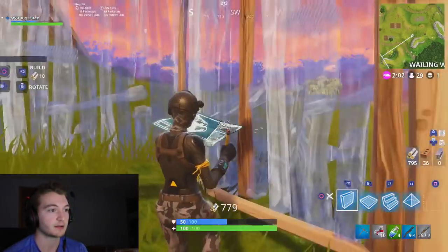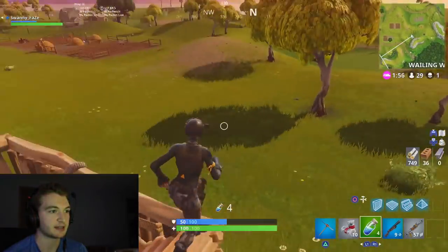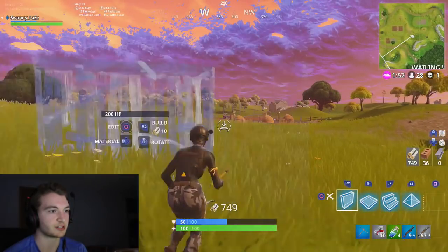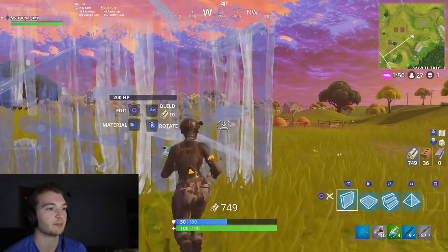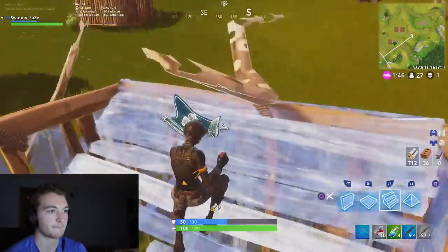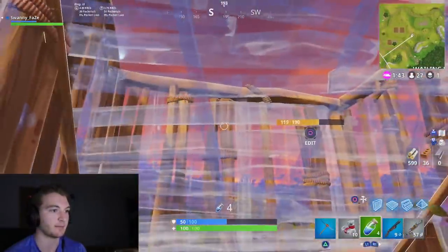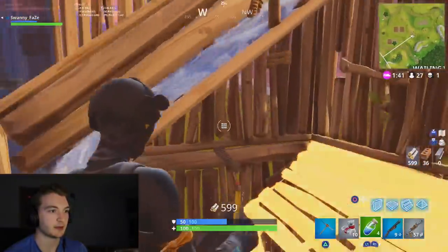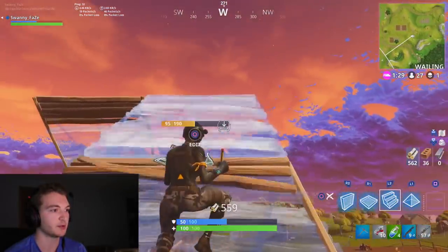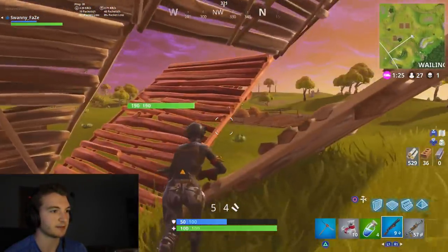Here we go — I'm going to build a floor with it. Look at how fast that was. Now I'll build with stairs too, to show that it's switching straight from walls to stairs. I go over like this — I messed up a little bit there but you get the gist. Alright, we're going to showcase a building fight real quick.